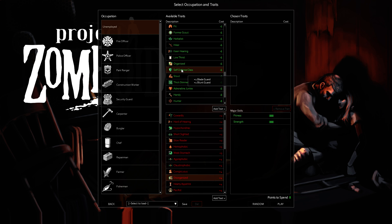Self-Defense Class is a really good one because you get Guard, and Guard is one of those harder-to-increase skills. So I tend to pick Guard if I'm going to be fighting a lot of zombies, which I always am.